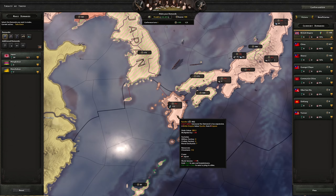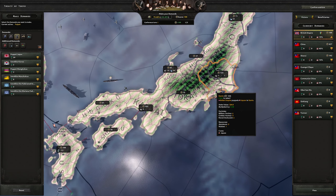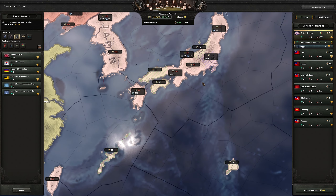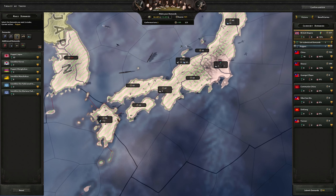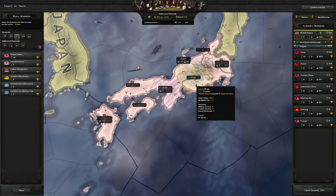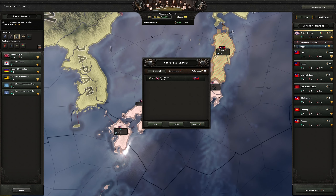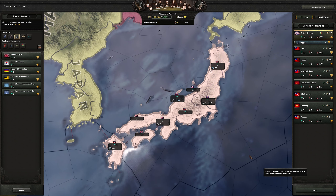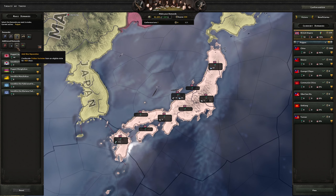We got a slightly higher war score than usual. I will prioritize my home in Tokyo and Okinawa as usual. And then if you can, of course try to get as much as possible of mainland Japan — depending on your war score it may be possible to get even all of it. We got all of mainland Japan — that's actually great. Very happy with this.